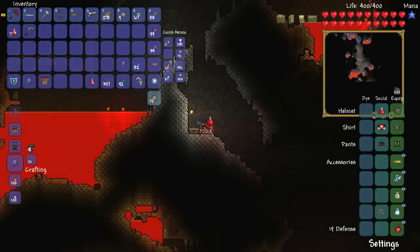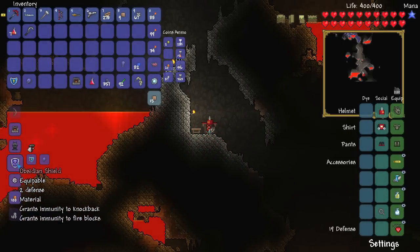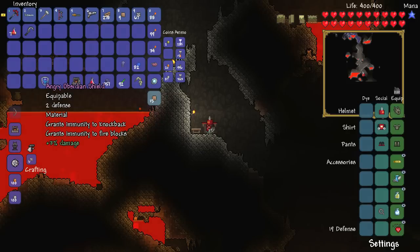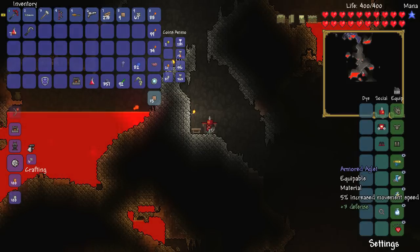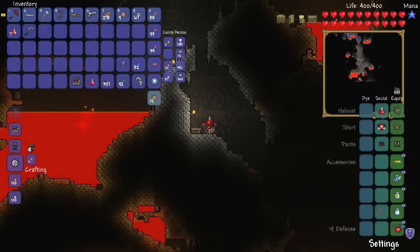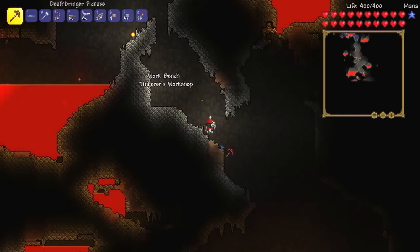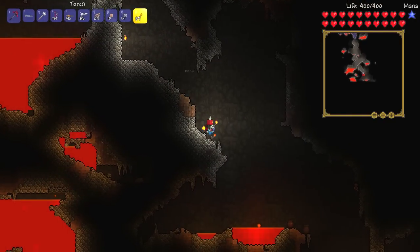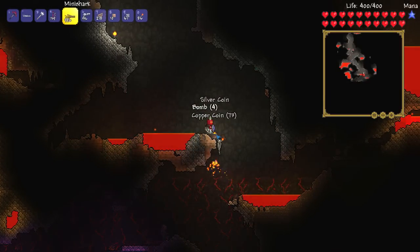I got a Hasty modifier — not exactly something I need. Tinkerer's workshop placed, obsidian shield crafted — Angry, plus damage, nice. What should I take off? I've got an armored aglet with defense and a panic necklace. I guess I can do without the panic necklace for now; it's good for getting away from things but probably won't be useful long term. Maybe I could combine it with something else in the future — that would be awesome.